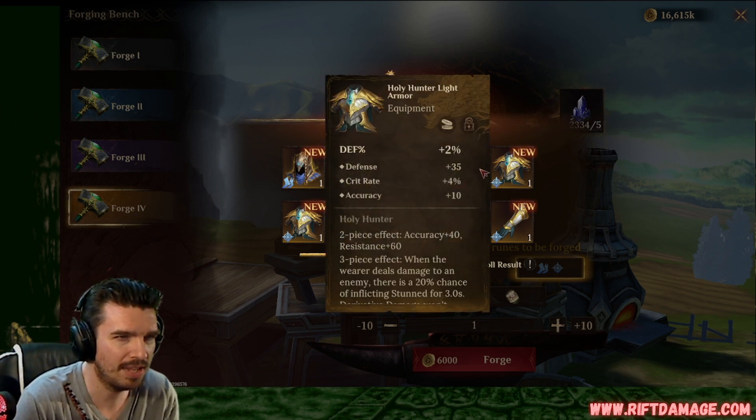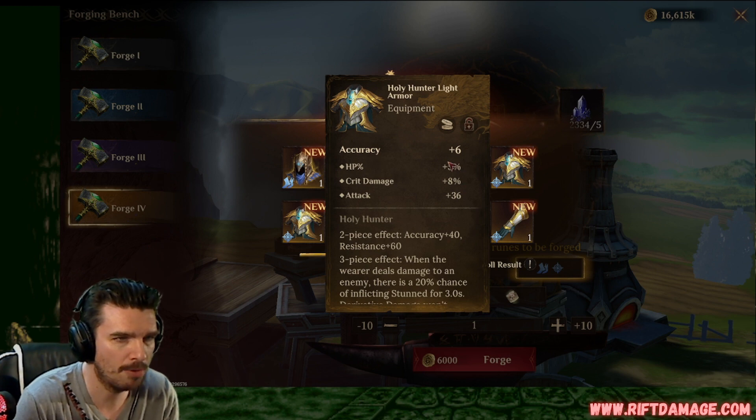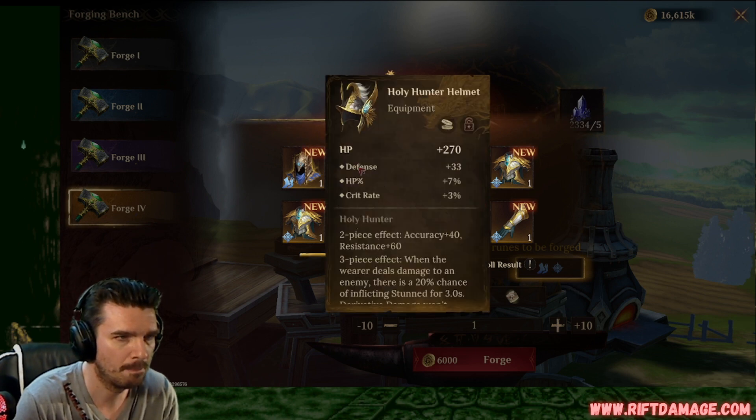Crit rate, flat defense, and accuracy. That's not bad. Hopefully it just stays into accuracy and crit rate. Accuracy armor with HP, crit damage, and flat attack. I hope it doesn't roll into attack. We'll be good there. Accuracy armor again with flat defense, defense percentage, and HP. Hopefully it rolls into the bottom too. HP with defense, HP percentage, and crit rate.